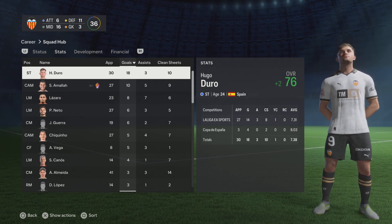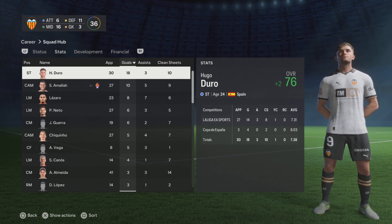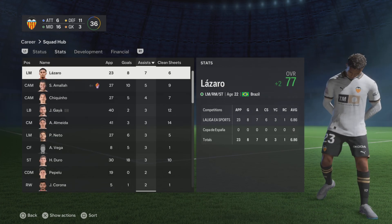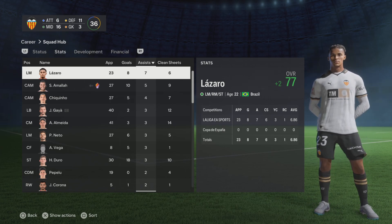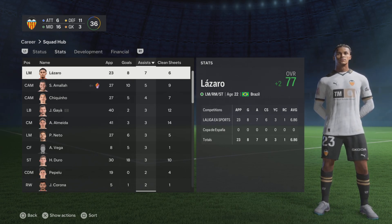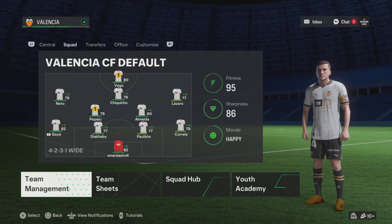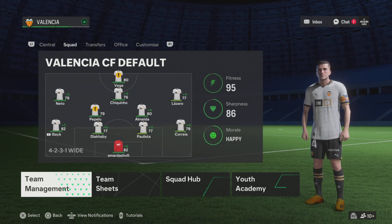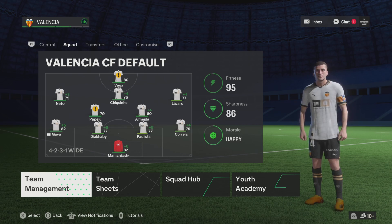You never quite know. Top goal scorers — Hugo Duro with 18 goals, Almeida with 10, didn't even feature once in our highlights man — underrated guy. Also Lazaro with 8 goals and 7 assists, Chiquinho doing well too. Just the boys putting up numbers. It was a fantastic first season, exceeded expectations. I thought we were gonna get maybe Conference League — we got Europa League. We didn't quite get Champions League, but that has to be the aim for next season.